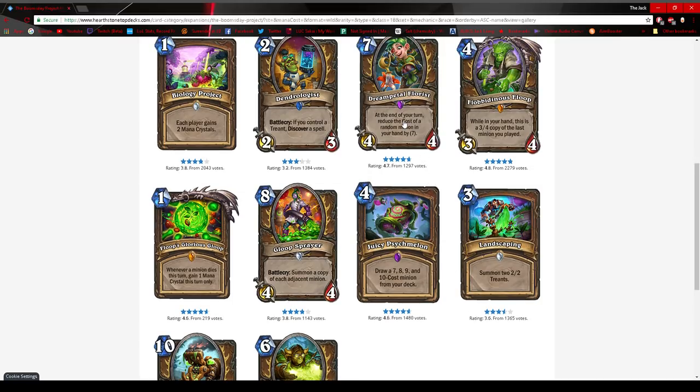Dream Petal Florist: at end of turn, reduce the cost of a random minion in your hand by 7. You play this and the opponent has to kill it immediately or you get a lot of value. The danger everyone sees is its potential for a combo, especially with Malygos Druid in Standard, and Flobidious Floop as well. Floop is a 3-4 copy of the last minion you played. Consider: you play Dream Petal Florist, it hits your Malygos, Malygos is now 2 mana. You play 2 mana Malygos plus Floop — that's 6 mana for 10 spell damage. Play Moonfire, Moonfire, Swipe — they're dead. This will definitely be experimented with in Malygos Druid.